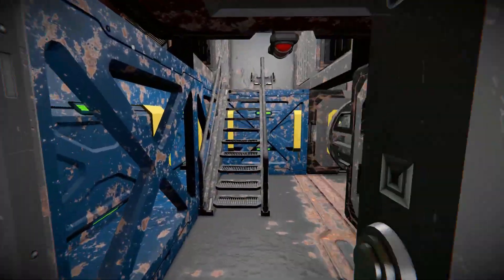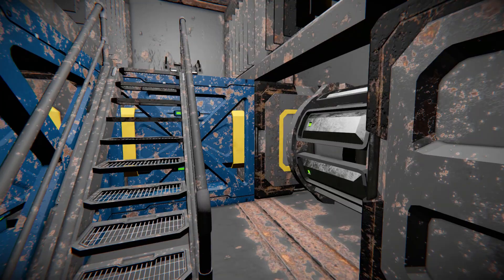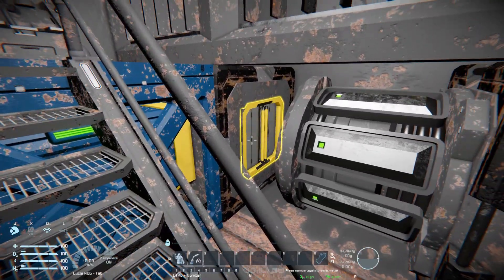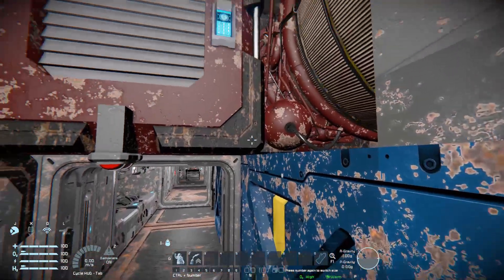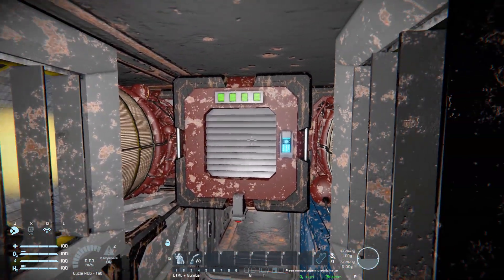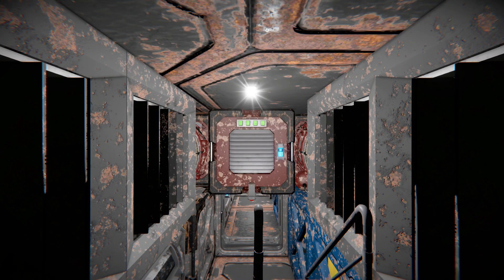Going further to the front of the ship there's an ore detector to find ore patches if needed. At the front are the rocket launchers, where we can manually access one and see how it's been connected up to the rest of the ship. Looking up there are hydrogen thrusters, another air vent, and a toilet just in case you need it.